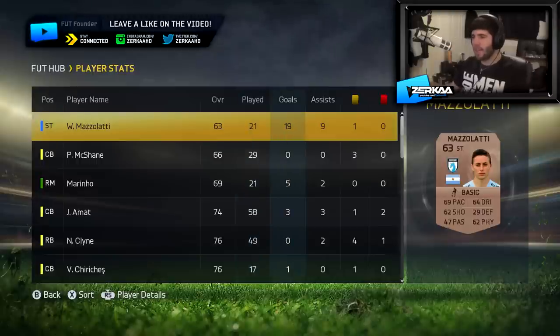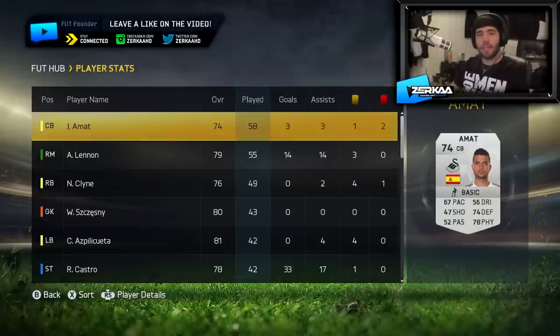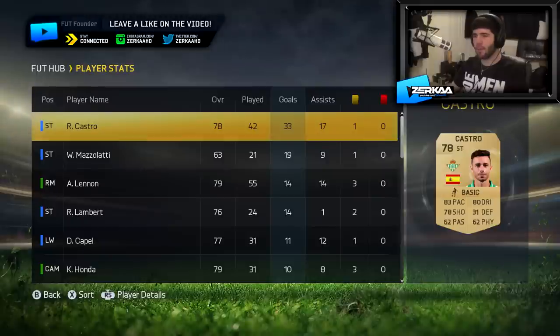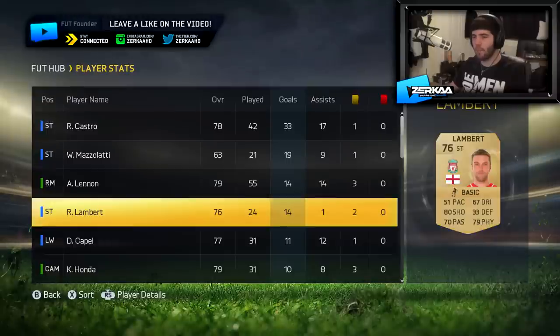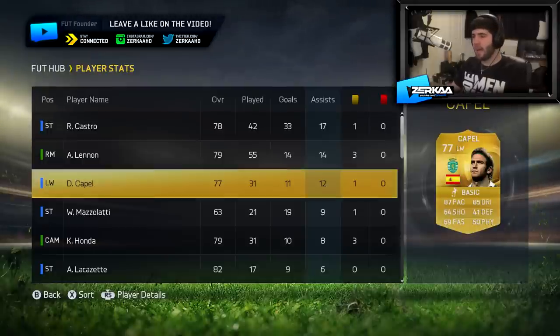Whilst we're being little stat nerds, let's look at our club stats. Amat is our most played player — 58 games, and he's been sick. Aaron Lennon in second with 55, and Klein in third with 49. Most goals: Ruben Castro with 33 in 42 games — his scoring rate has slipped lately, but he has 17 assists. Maslati is second with 19, Lennon third with 14, and Lambert also on 14. Kapel's got 11 goals in 31 games too. In assists, Castro leads, then Lennon, then Kapel with 12.